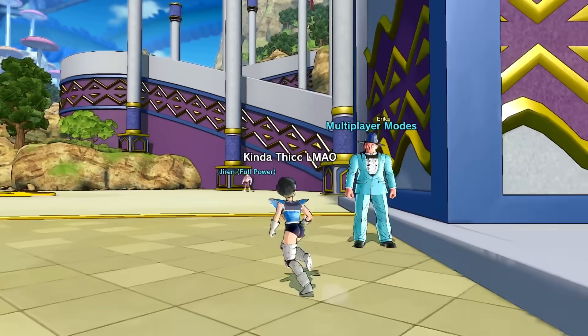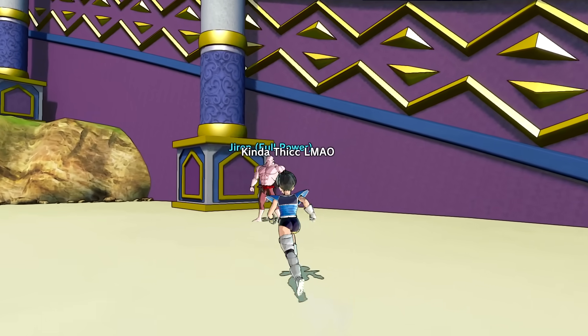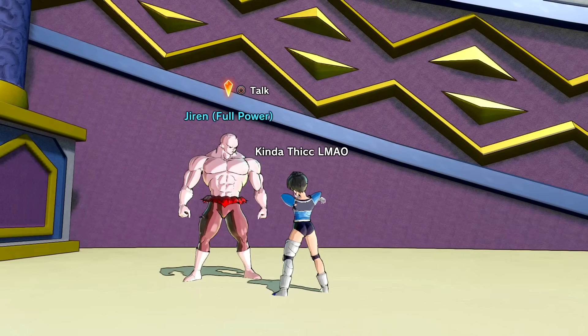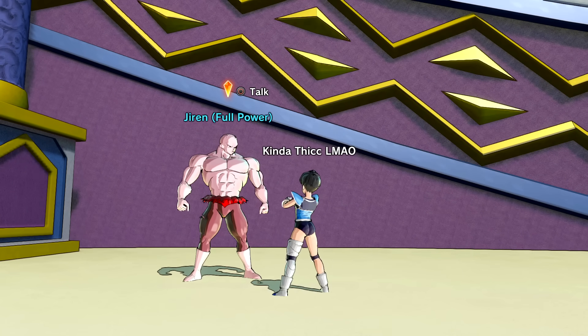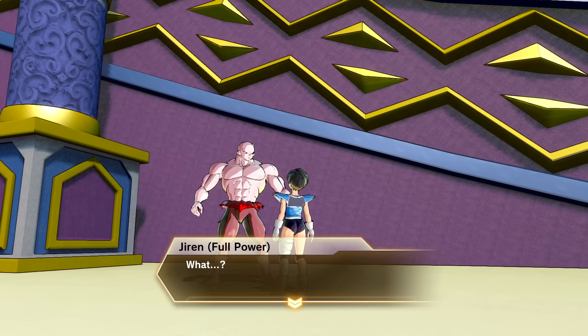All you have to do is start up your game and go over to Jiren - Jiren Full Power. He's literally right there. This is a lot different from how you would normally unlock an awoken skill. Usually it's something through friendship or wishing for it, but here is the boy himself, Jiren Full Power. Let's talk to him and see what he has to say.